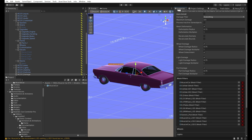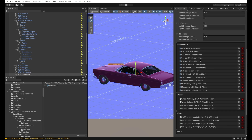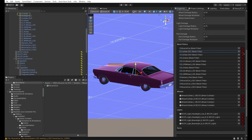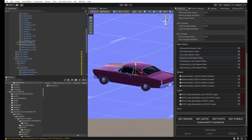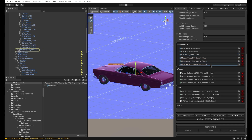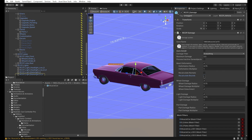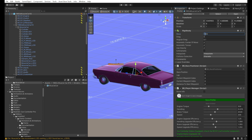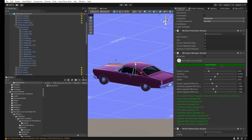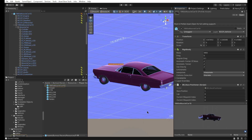Now we can select specific meshes to deform. We don't need to deform colliders, wheels, and interior meshes — simply exclude them. And now our vehicle has been saved and is ready to use in the game.